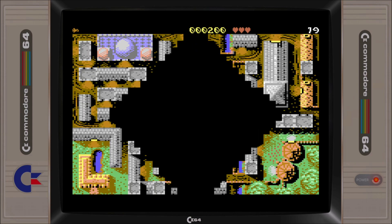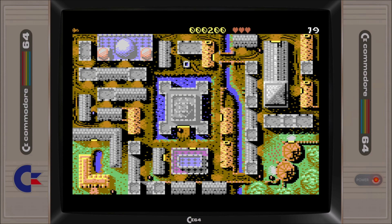Only when we have collected all fragments of the sword can we enter the castle in the middle of the map to do battle with the evil dragon.